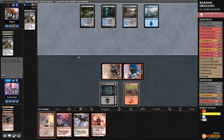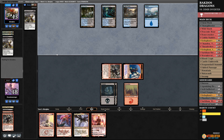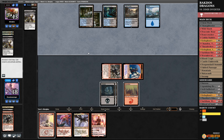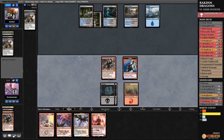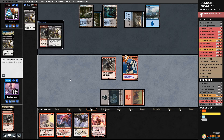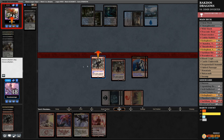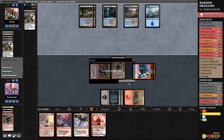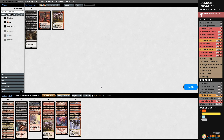If they have another Drown in the Loch they could kill right here. They do not — they must have counterspells. I'll play another Rabble Master — it'll probably get Censored. It didn't, so now it doesn't matter. I guess they need a board wipe. Do they have Languish? Yes — and we got there! Four discard spells in.